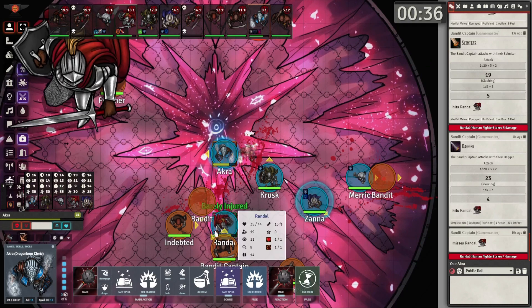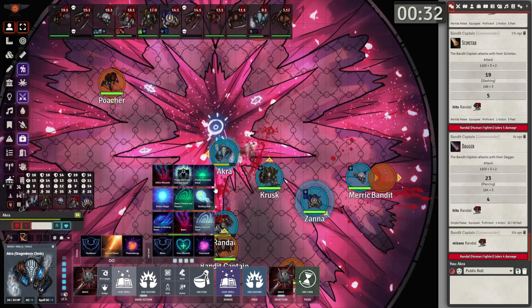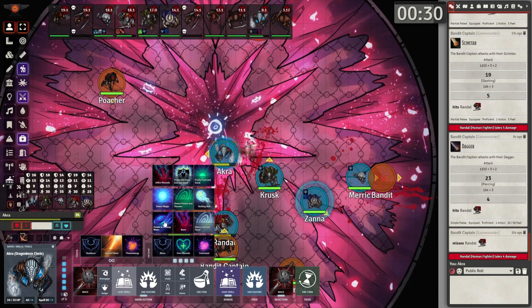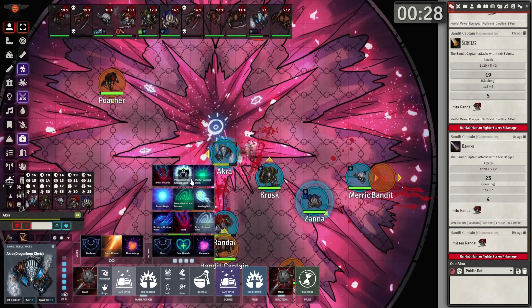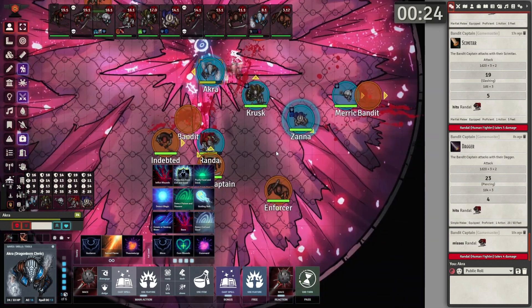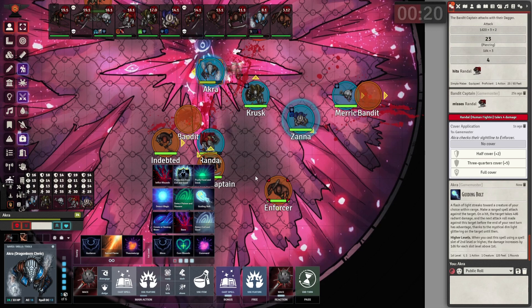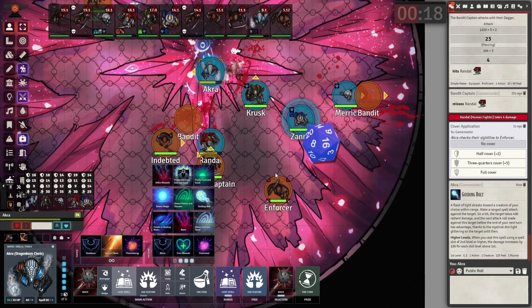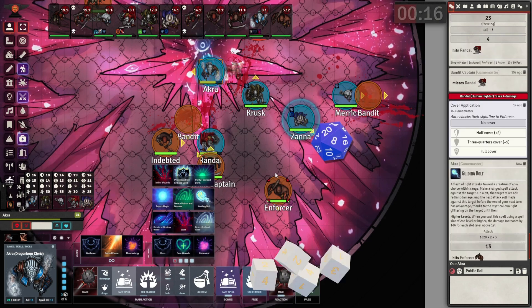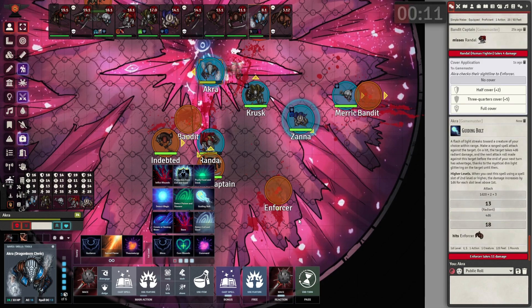Next we have Acura, our cleric. Let's say he decides to cast a spell. Guidance is an option, Cure Wounds was already used — let's try Guiding Bolt, that sounds cool. We'll target this enforcer and fire off the Guiding Bolt. End turn.